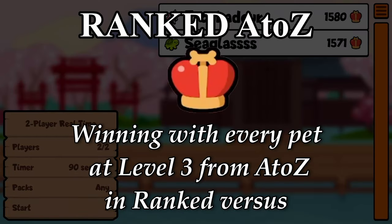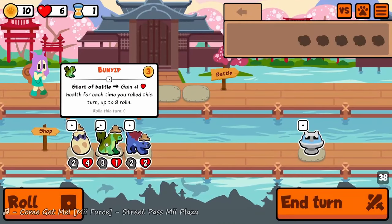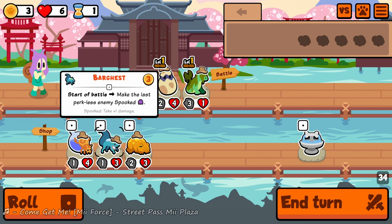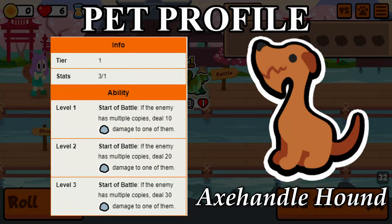Hello! Welcome back to Ranked A to Z, a series where I win with each pet in the game at level 3 from A to Z in Ranked Mode. Today we're taking on a Tier 1 from the Unicorn Pack and that is the Axe Handle Hound.